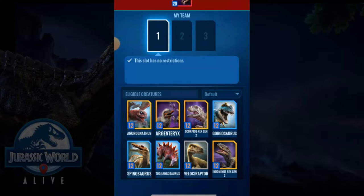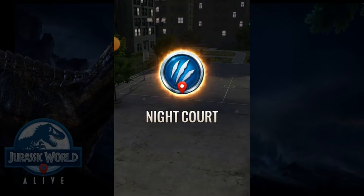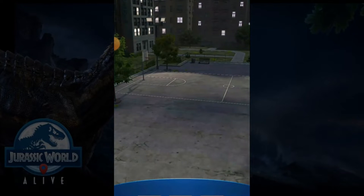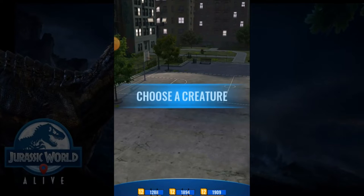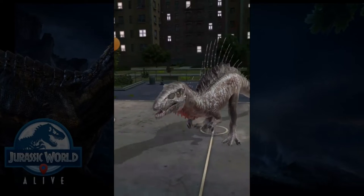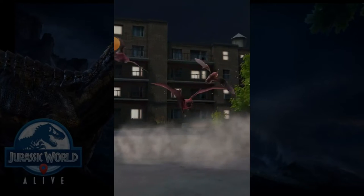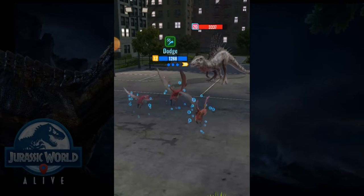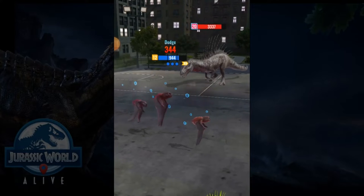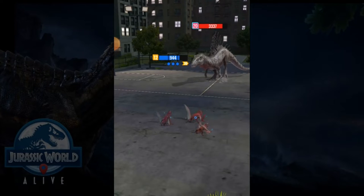Okay, we can't use our strongest team and we are facing a level 20. I guess flock is good because we can slowly do some damage. The problem is, if I recall, he can heal himself. Let's play safe with the armor and everything. So far so good.